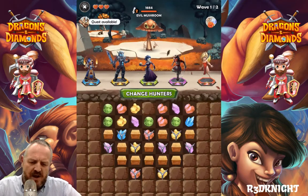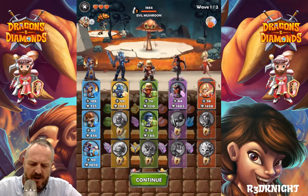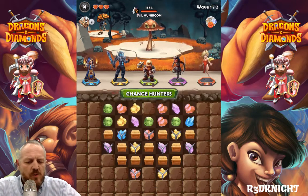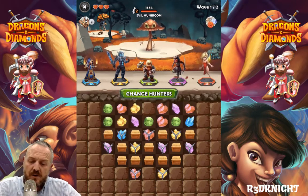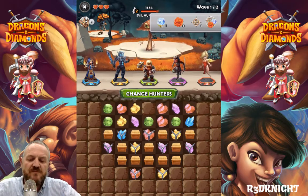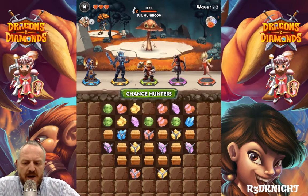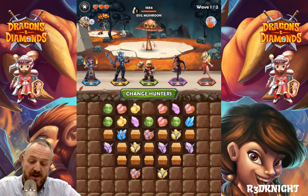We're going to change the hunters today — I'm replacing one with this one here and continuing with that. We've got my regular characters, five people now which is really good. If I come to my boosters, you'll see I have some already which is very nice because I've been very lucky with some of the rewards. This is a two-wave battle, so we've got to destroy the blocks and the locked crystals as well.